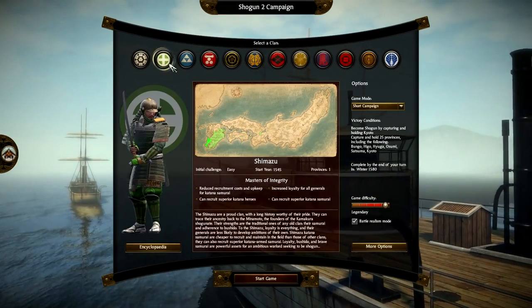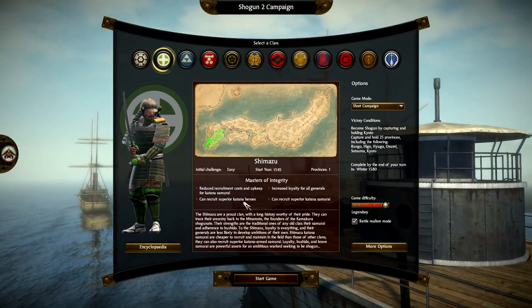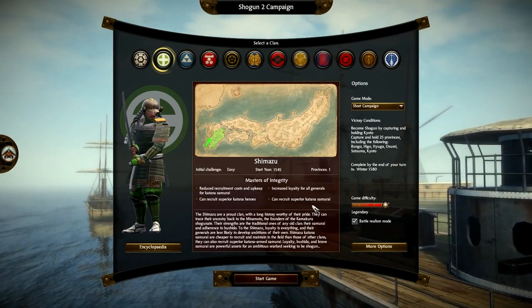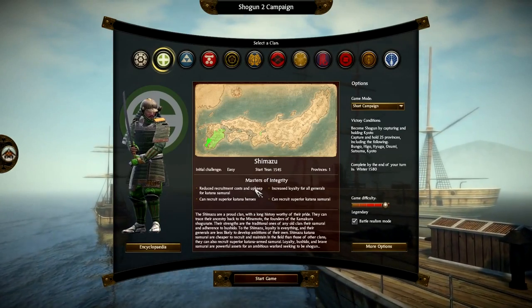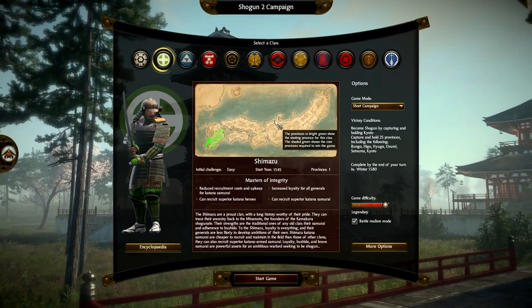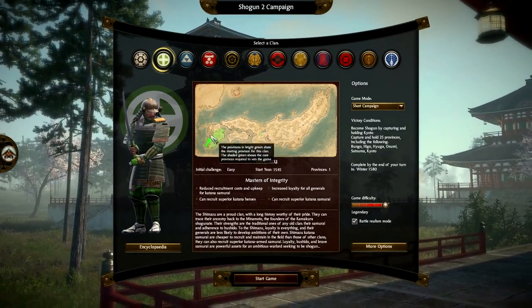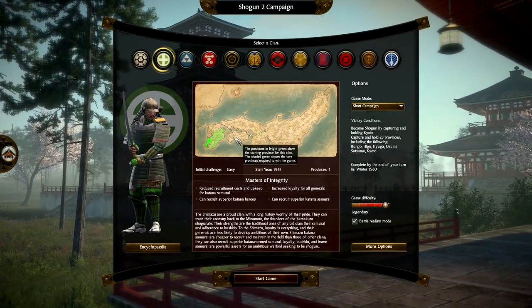Same with the Shimizu - initial challenge easy as well. They can recruit superior katana heroes, have increased loyalty for all generals, can recruit superior katana samurai, and have reduced cost and upkeep for katana samurai. Basically, the Chosokabe and the Shimizu are the two easier factions in this game. The reason for that is Shimizu has an island they can try and take, and Chosokabe also has an island which it can try and take as well.